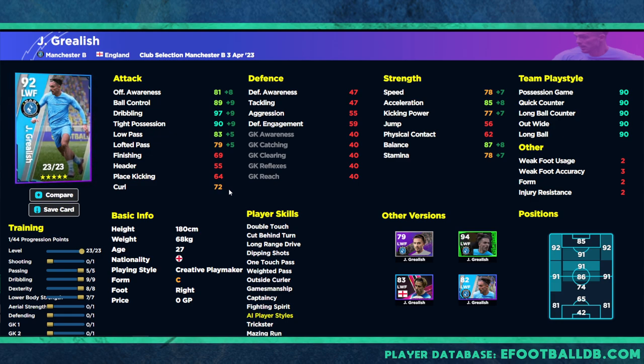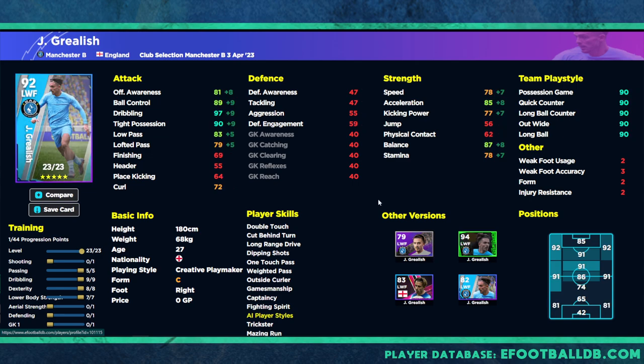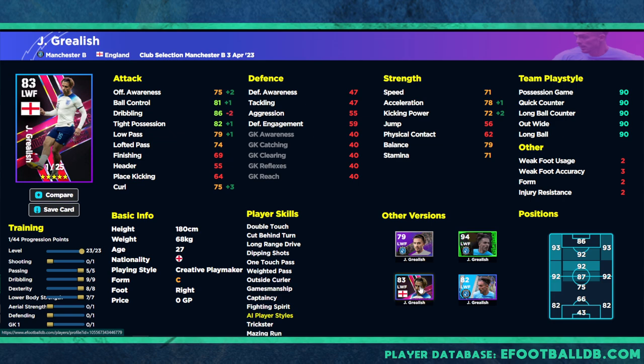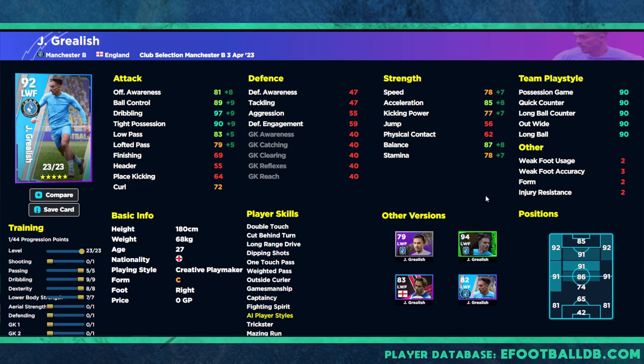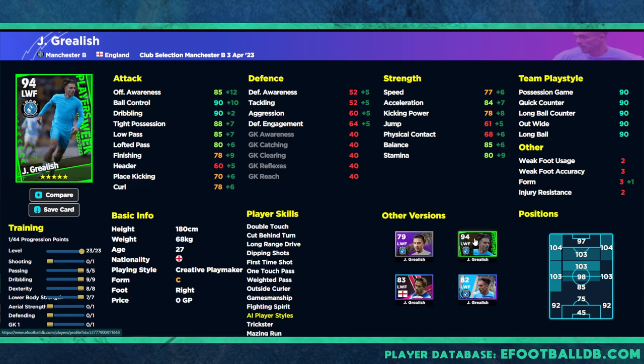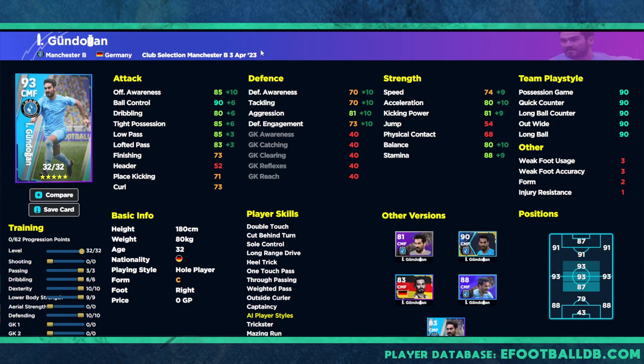Grealish as an AMF could be huge because of the dribbling and ball control — you're going to have insane attacking stats and really good acceleration and balance for an AMF. We had multiple versions of Grealish: the standard version with 29 levels was way worse. There was a special pack release fairly in line with this card, and then the Player of the Week at 94 overall, which had unwavering form and first-time shot as a skill. That POTW card was the best, but this is not bad, especially for City fans.